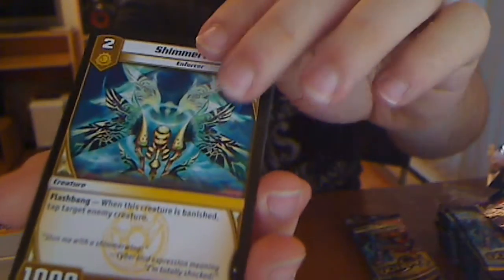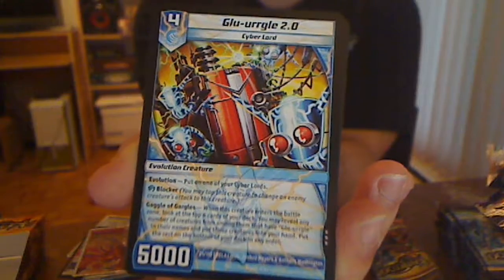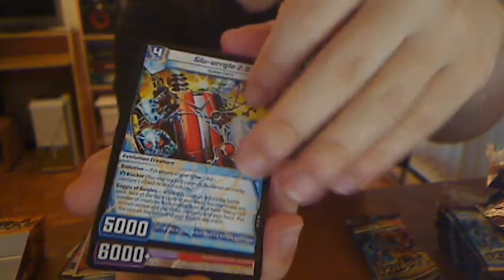Gulper. Tusker, Tusker — a powerful attack Tusker. That's also good for my preview card, hopefully I get that too. Shimmerwing. Glurgle 2.0 — this is a Kaijudo Girls preview, I think. It's like a Glurgle card, so it would be cool to make a Glurgle deck.